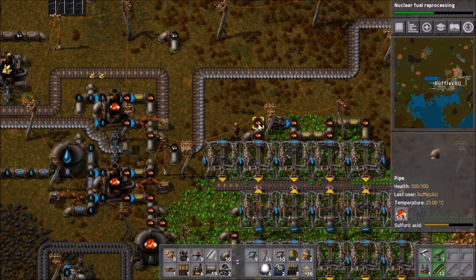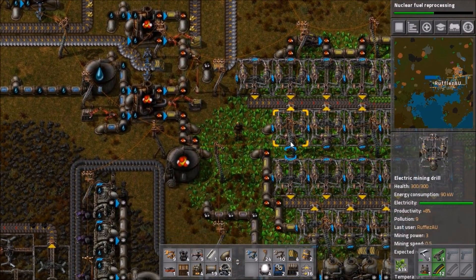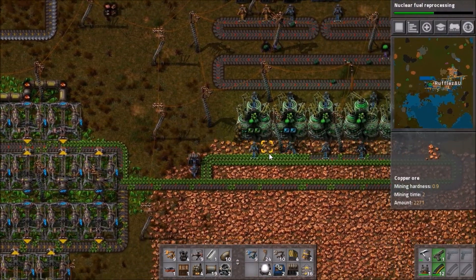First off we will need to mine uranium with a basic electric miner. It will change to suit the environment and you will need to hook up sulfuric acid to it. They will daisy chain together and you do not have to worry about the pipe system as much.